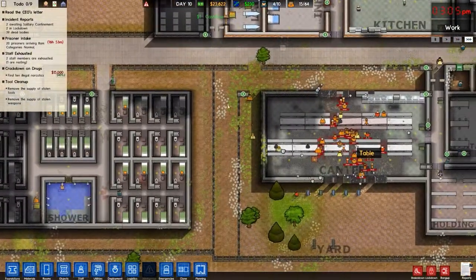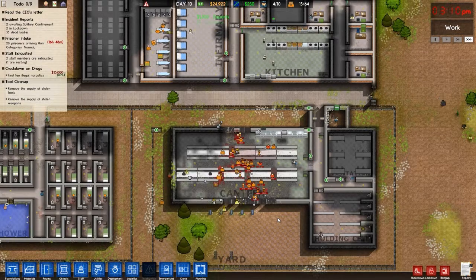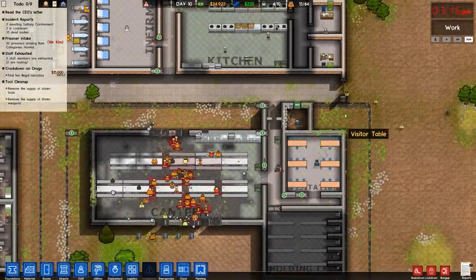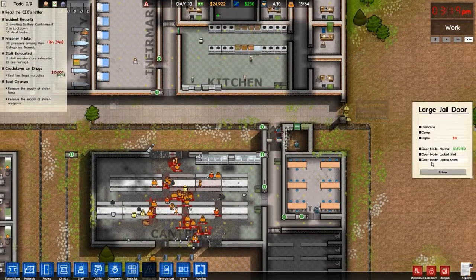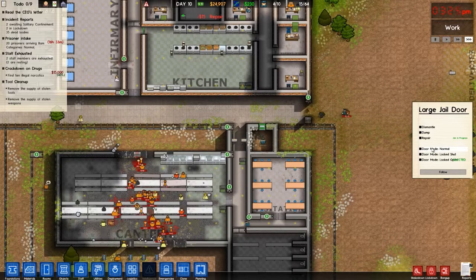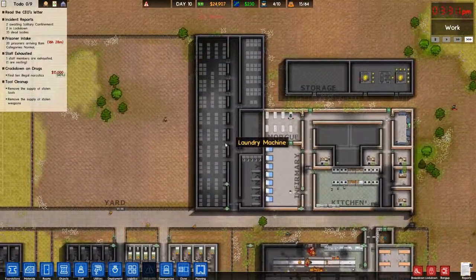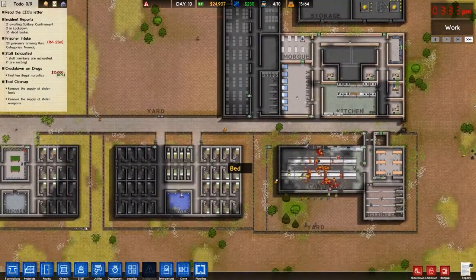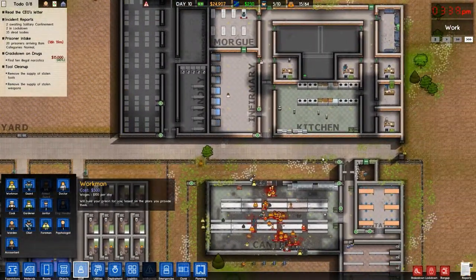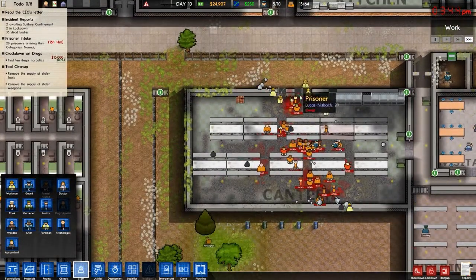We're still making a profit though. We may have lost thirty-something, forty prisoners, but we are still making a profit — and that is all that matters really. Someone repair that. Where are our workers? Staff — workmen. They cost a hundred dollars a day. They're building this; they can then come repair things.